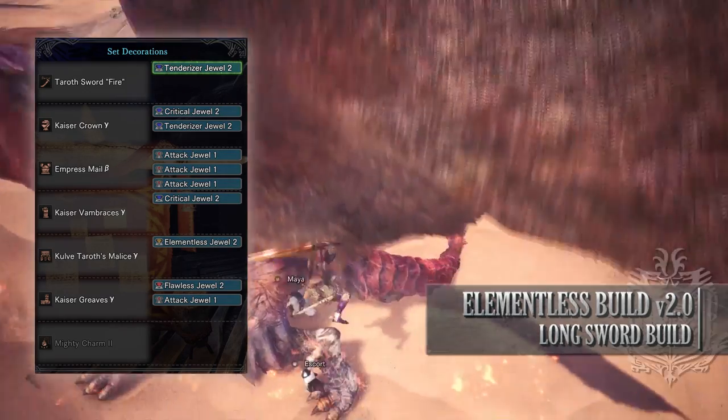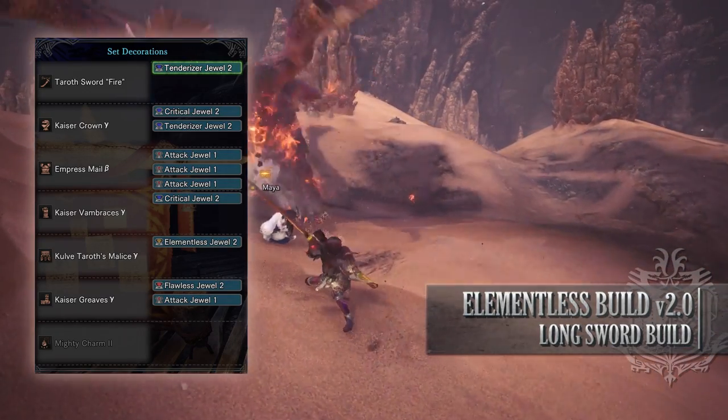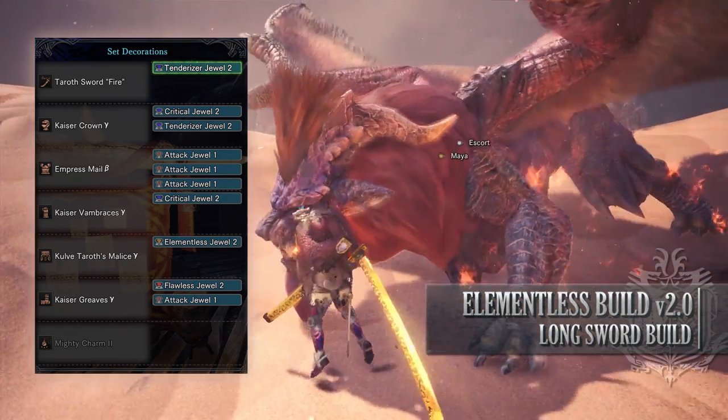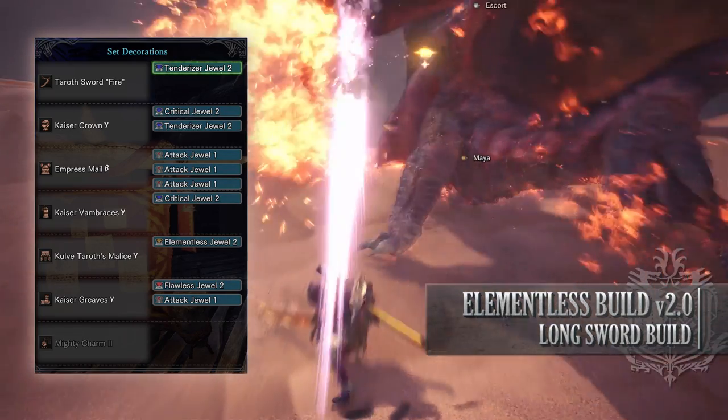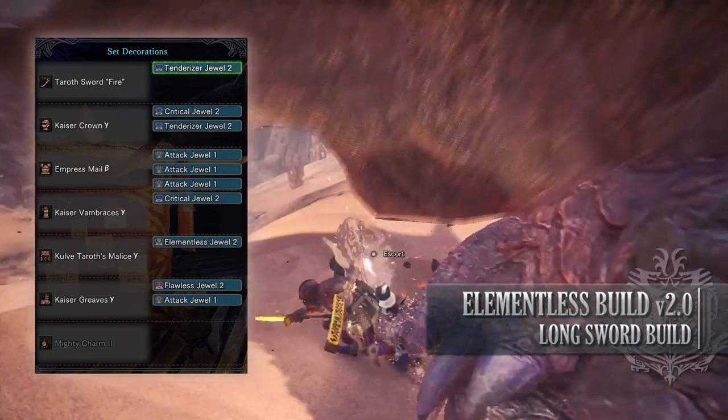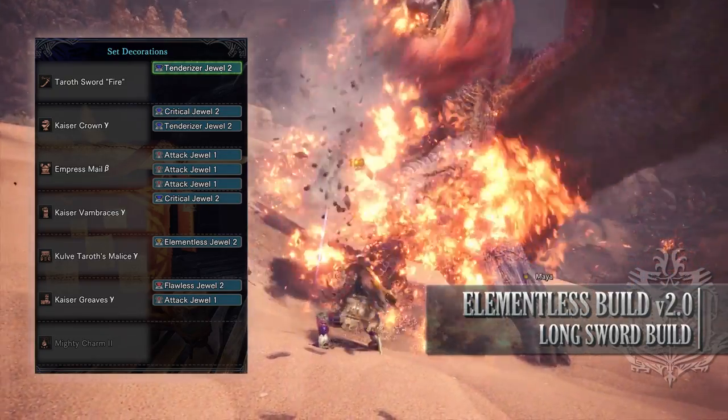As for your jewels, the main mandatory one here is your Elementalist jewel to provide you with that non-elemental boost skill. Afterwards I've gone with four Attack Jewels to get Attack Boost to level 4, Tenderizer Jewels to max out Weakness Exploit, a Critical Jewel to max out Critical Boost, and finally a Flawless Jewel to max out Peak Performance.